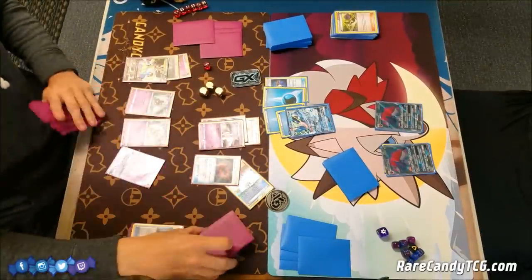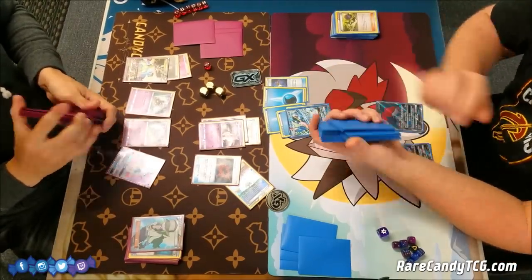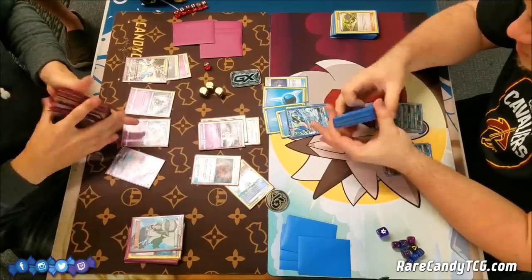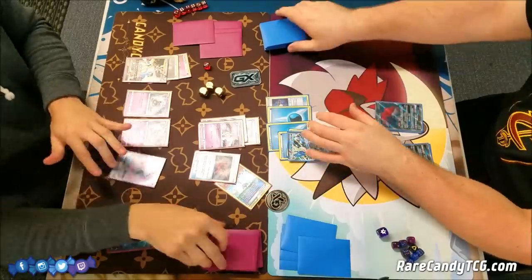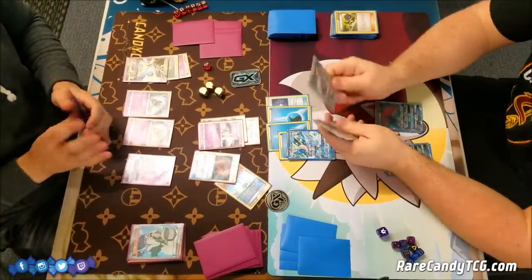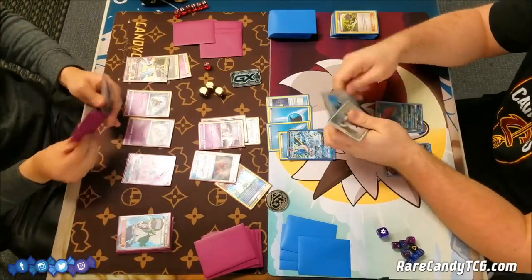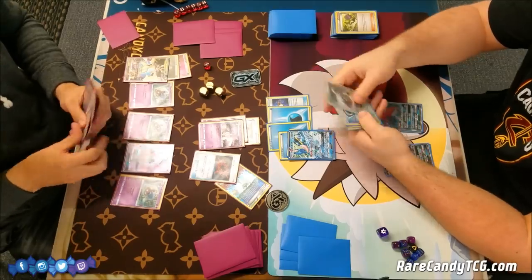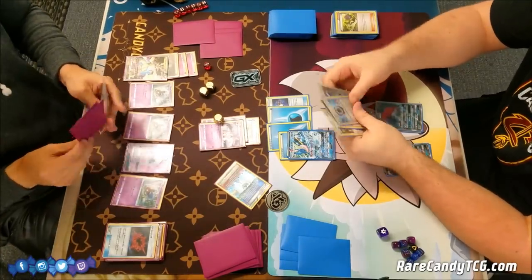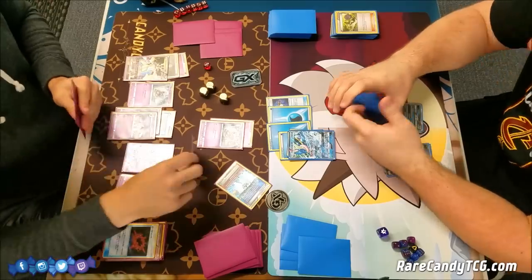I'm pretty much good to go — I just need to hit a Psychic Energy or a Malamar off of this N to get the final one into play and take a knockout on this Greninja GX. Right now I can get one Psychic Energy out of the discard pile, and I just need either a Psychic Energy or another Malamar for the last one. Unfortunately I whiff. This is pretty bad — this is a really pivotal moment. If I was able to take a knockout on this Greninja GX, that would have been pretty massive. Instead I'm going to put the Energy on the Inkay and try to put this Greninja asleep.